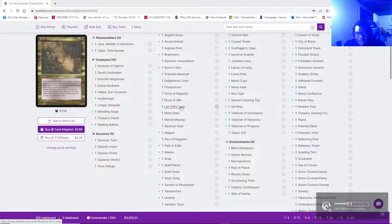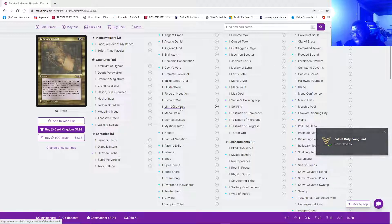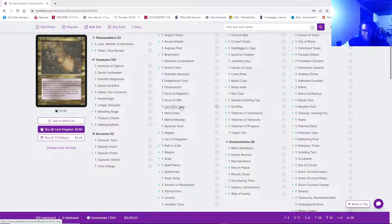Being able to just make infinite mana to then ping people to death, tutoring to the top of my library and then having a Ledger Shredder on board to draw the Walking Ballista to provide people with death, and also having the Archivist on board which originally helped me draw into my Demonic Consultation when I had Thassa's Oracle in hand. Limdo's Vault is fantastic, and even if you don't have a nutty or busted hand, it helps you snag and draw your win con or organize your deck.